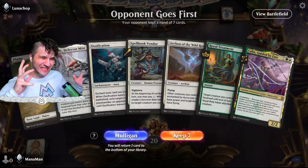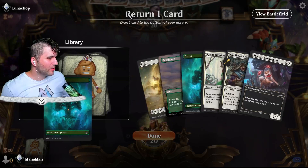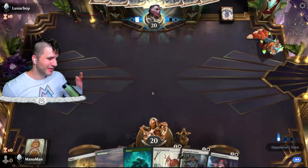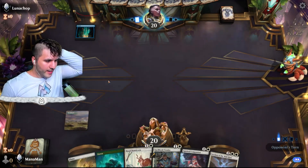Lunachop, how you doing? This is not a good hand — I wish I had at least one more land. We're gonna have to mulligan. This'll have to do by default, so let's go ahead. I don't like the pain lands, especially versus mono red — could really end up mattering. I guess we'll go ahead and do it — we don't know what we're playing.